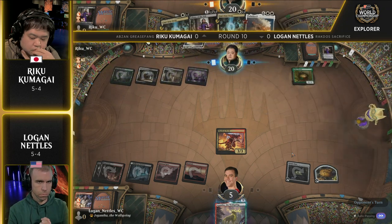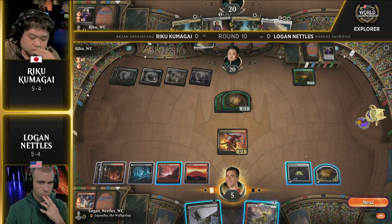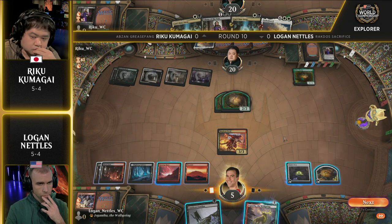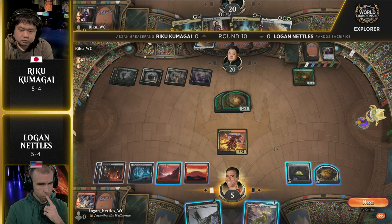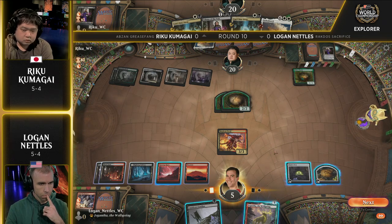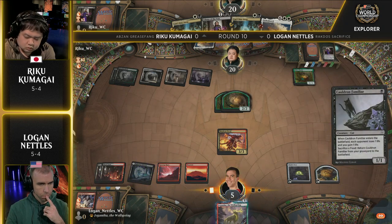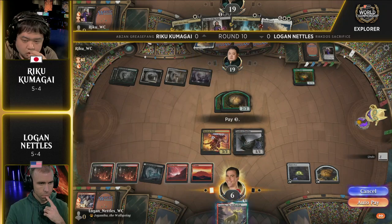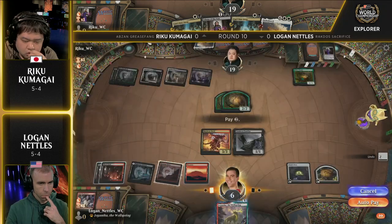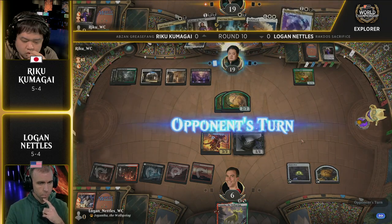Riku's backup plan looks very solid — he can Liliana of the Veil to kill the Mayhem Devil, or just cast Seekers Chariot. Logan's down to five with no cards in hand, so it's possible the Seekers Chariot can just get it done. That was a nice turn for Logan Nettles, cleaning up the entire board thanks to a second copy of Claim the Firstborn. Now Riku is getting aggressive with the Seekers Chariot. A Cauldron Familiar off the top — there's food for the oven. With that food token in play, Logan has access to an instant-speed way to deal three damage, which prevents Riku from being able to return a vehicle from the graveyard with Grease Fang.